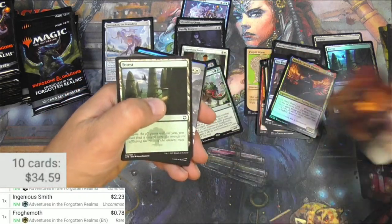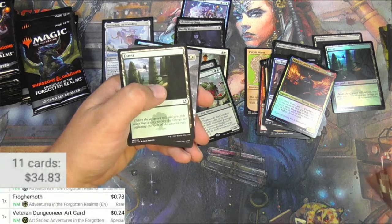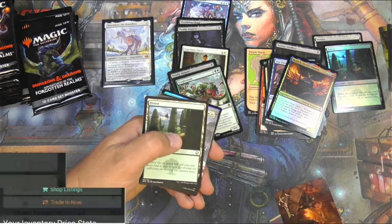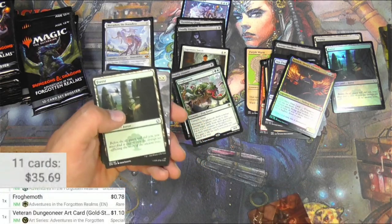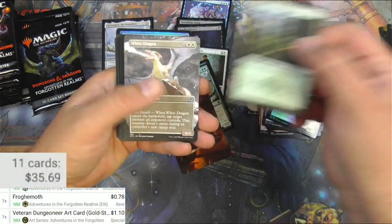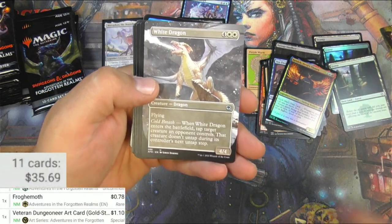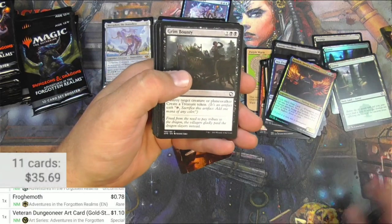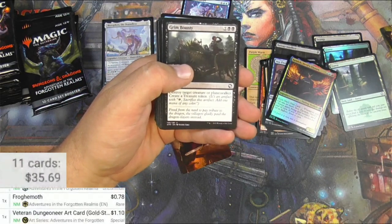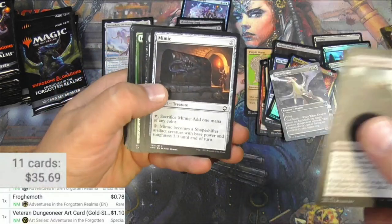Here we got a gold-stamped card — not a real autograph, just saying. And we got a full art — borderless, alternate art — white dragon. Cool. I can't keep up with all the different styles, and the scanner doesn't seem to see it either. It's probably not a big one.